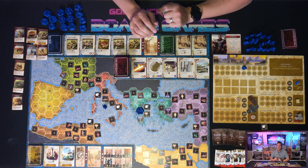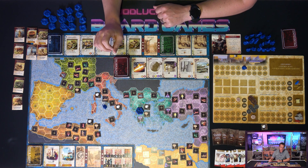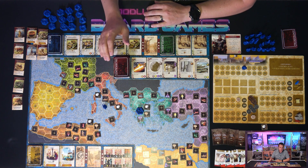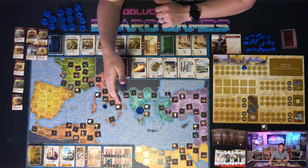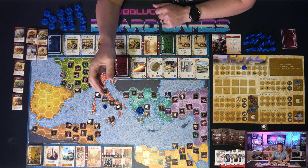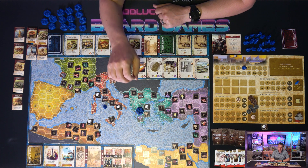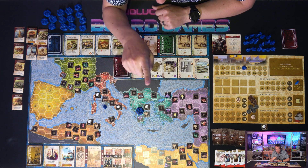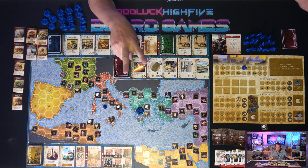On your turn, you're going to take one of eight possible actions in an attempt to earn as many points as possible. Scoring takes place three times throughout the game, and then once more at the end. When choosing an action reveals an Empire scoring card from a deck, at least two players are going to score points based on majority influence in a region. You'll get two influence for every city and wonder you own in a region, and one influence for each military unit. These can be augmented by earned bonuses or technologies as well. If you have the most influence in a region, you'll gain three victory points and an additional point for every city and wonder in the region — not that you own, just that exists there. That part's important. If you have the second most influence, you'll net two victory points.